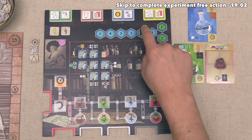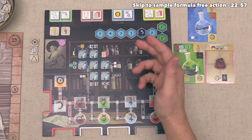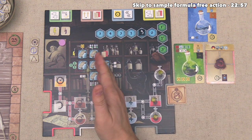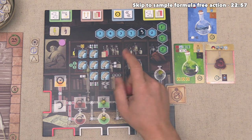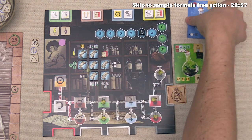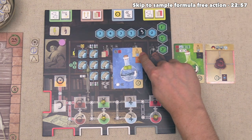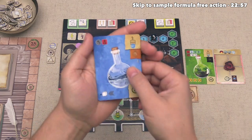Let's focus up here — we do already have a die on our potency track, so let's not draft a new one. Before we take our main action, I'd now like to talk about the free actions we can do on our turn. These can be done either right before or right after the main action, and there are three different options. The first one is just completing experiments, and I think let's go ahead and do that right now. We have the raw lead and the refined copper that we need to complete this experiment, and we have just gotten to the second level on the water mastery track, which means that this threshold has been met.